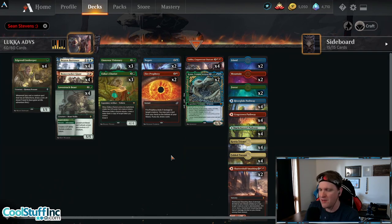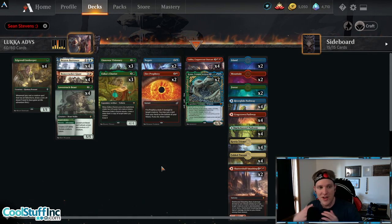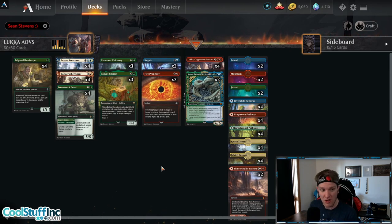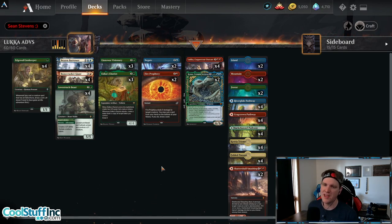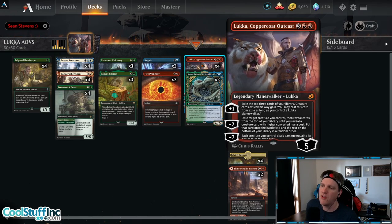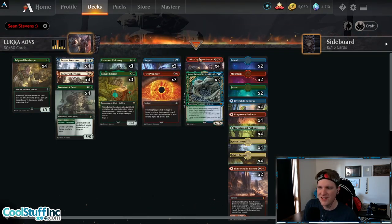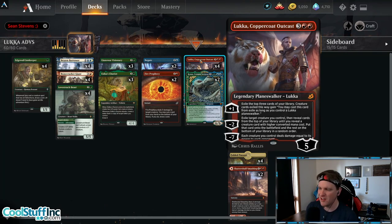This deck tries to end the game, and that's always the thing the adventure deck is looking to do. The thing that sets adventure decks apart from each other is: how are they trying to end the game? Are they trying to take all the turns with All Run Epiphany? Are they trying to cast Genesis Ultimatum and Terror of the Peaks? Are they trying to attack with Goldspan Dragon? This deck's endgame combo is Koma the Cosmos Serpent being snuck into play by Luca Coppercoat Outcast. Let's read the text: Exile target creature you control.